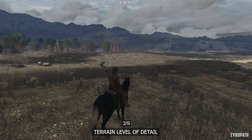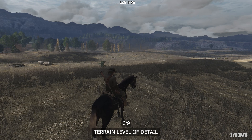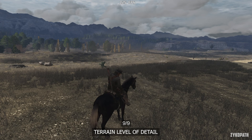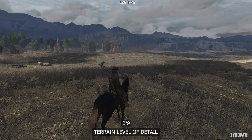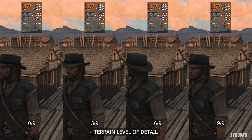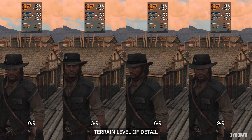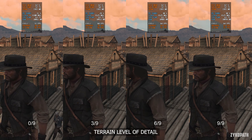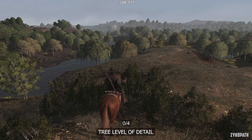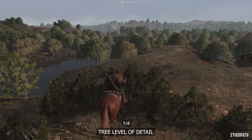The Terrain Level of Detail setting can have a noticeable impact to image quality depending on the location and your distance from terrain. I also found that this setting can affect areas with lower performance. In those areas, the 3-out-of-9-bars setting seemed to be the sweet spot — even though it can still look a bit worse than the higher options — but frame rates are far more important in this case.